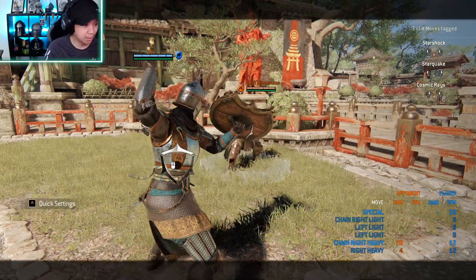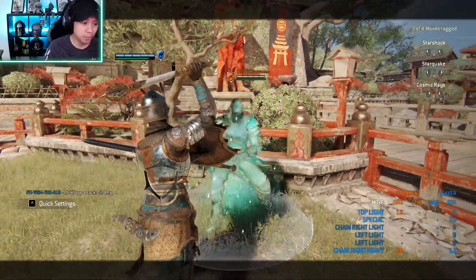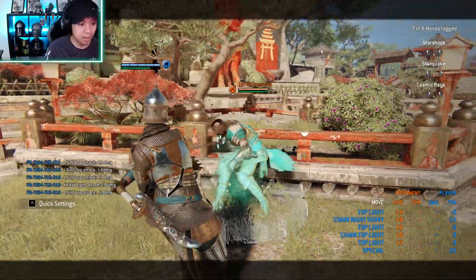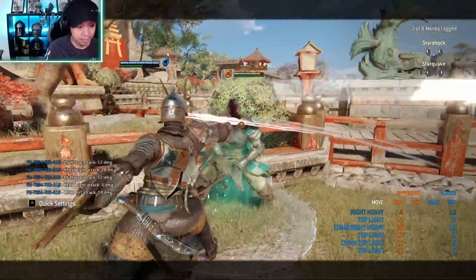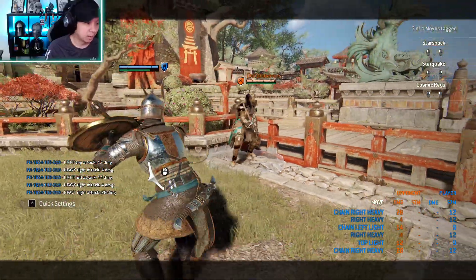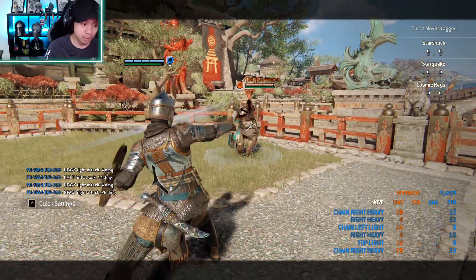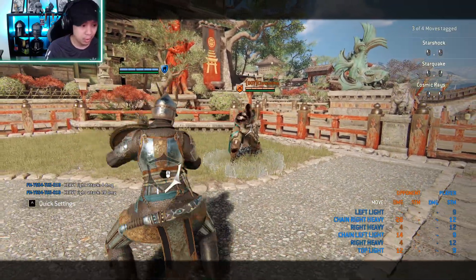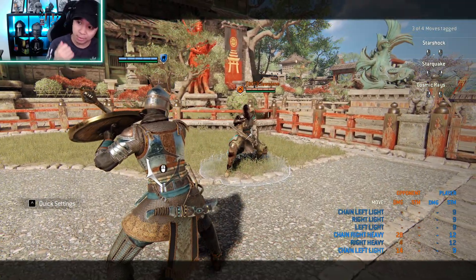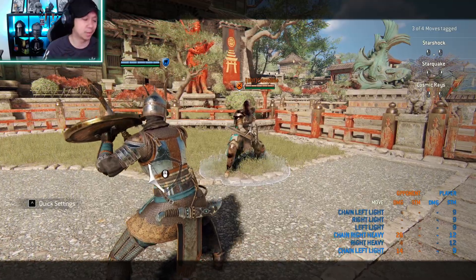First, a basic moveset. She has a typical 1-2 chain. You can mix between light attacks: light heavy, light light, heavy light, or heavy heavy. The special thing about her is on the chain status you have a superior block, and also on the chain to finisher. So that means you can do crushing counters on both parts. That's really cool.